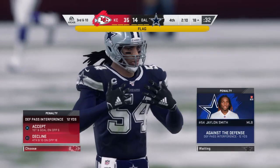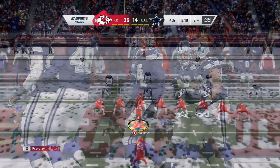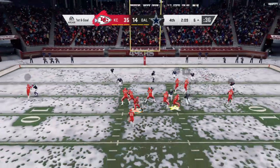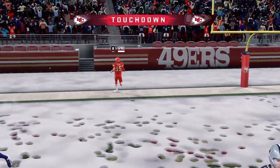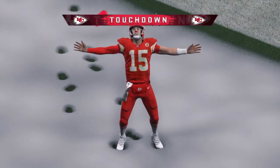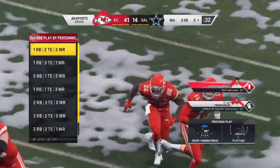Some boos from the home crowd after that call — that was because of the pass interference call. And he will score! Touchdown, Kansas City — a six-yard touchdown run, and the Chiefs are able to extend their lead.